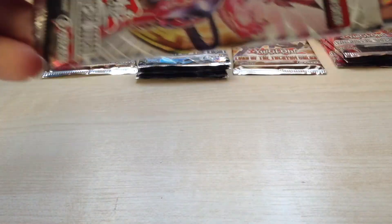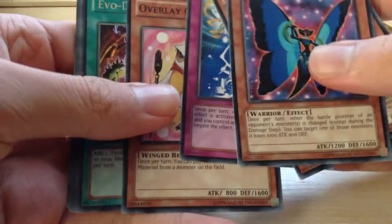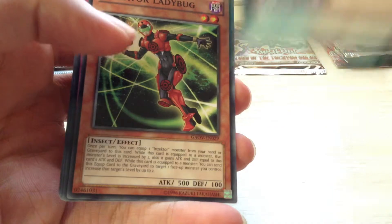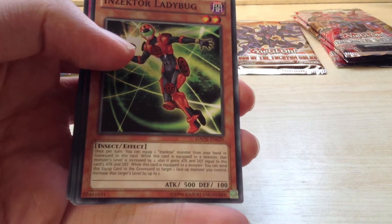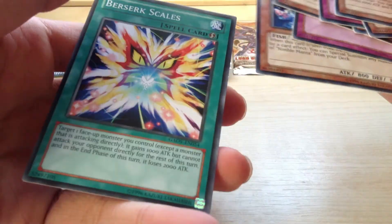Galactic Overlord. Morphobot Spy, Inzictor Firefly, XE Wrath, Overlay Owl, Evo Diversity — so just a rare again — Inzictor Ladybird, Return, Nimble Manta, and Berserk Scales.